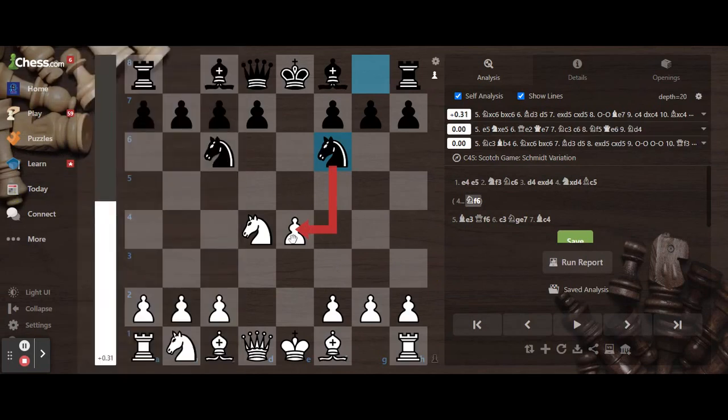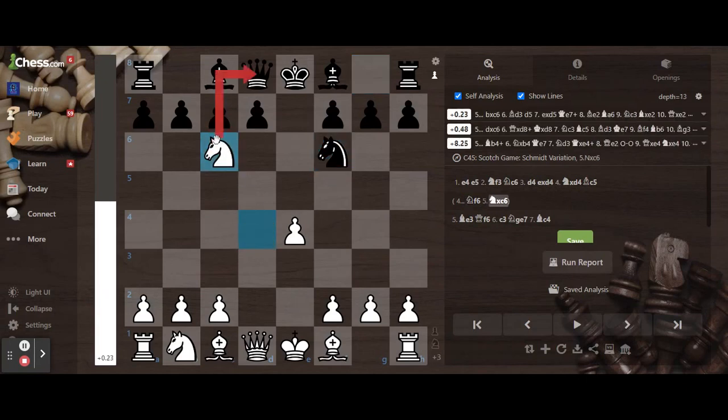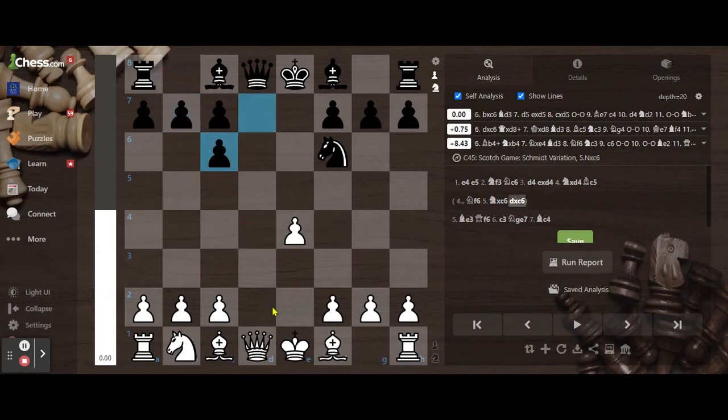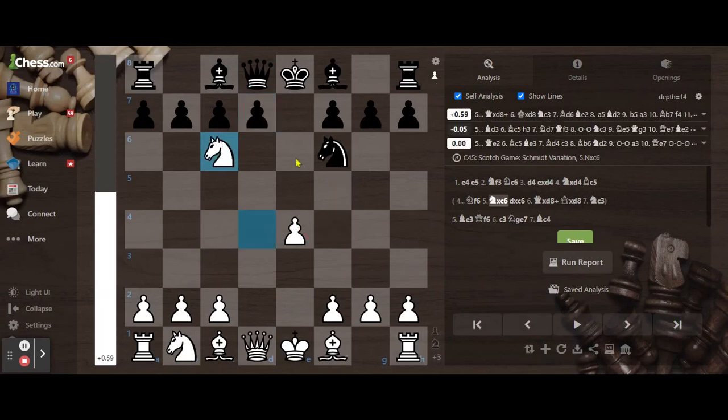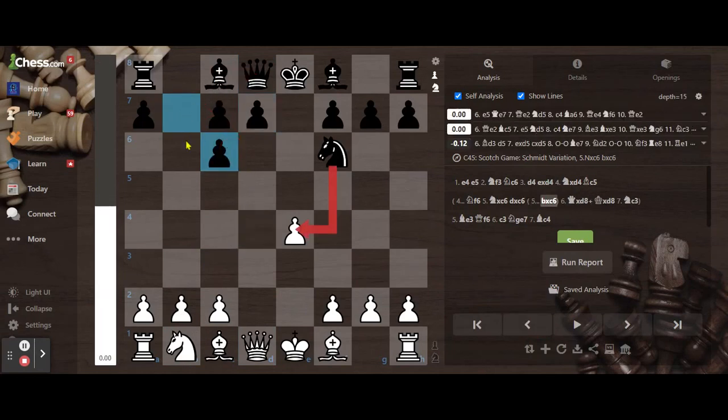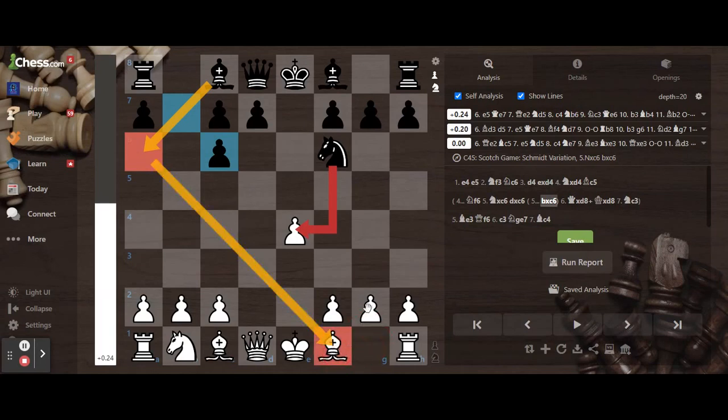What you do is you're targeting this pawn. The best moves here are taking the knight, in which you attack the queen. This is featuring white. Because if you take with this, then the queen takes queen, which leaves black's king in the center, and then you can protect the pawn. Or if you take with this, it doubles the pawns, but it does leave black a chance to block this diagonal.